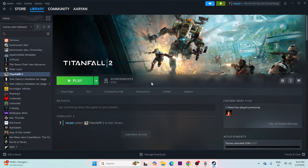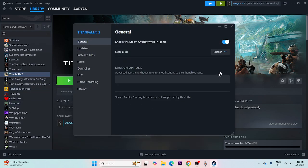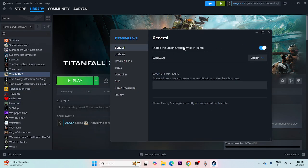Next, disable the Steam overlay. Right-click the game, go to Properties, and if 'Enable the Steam Overlay while in-game' is turned on, turn it off. Then try launching the game.